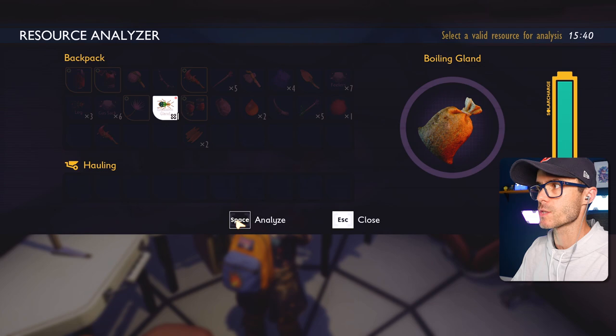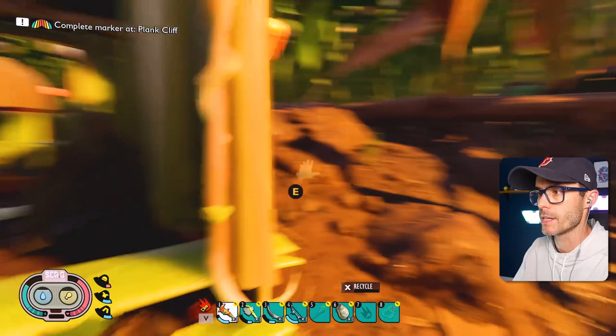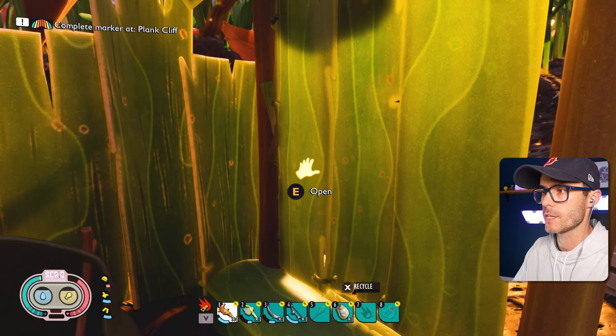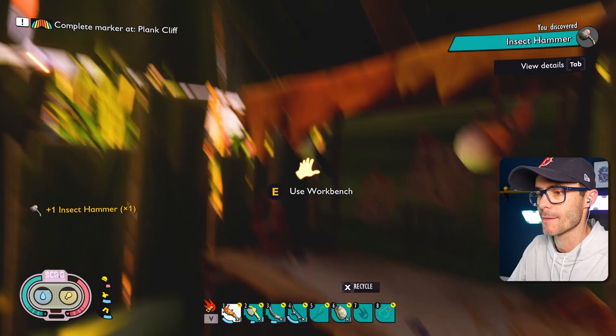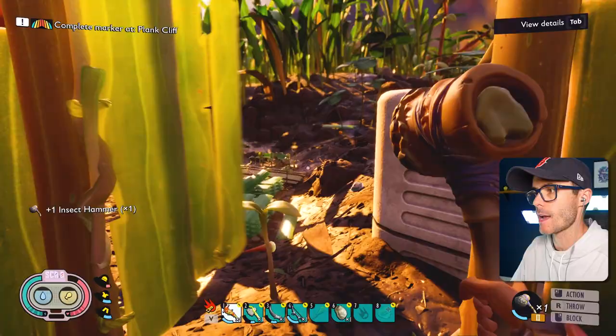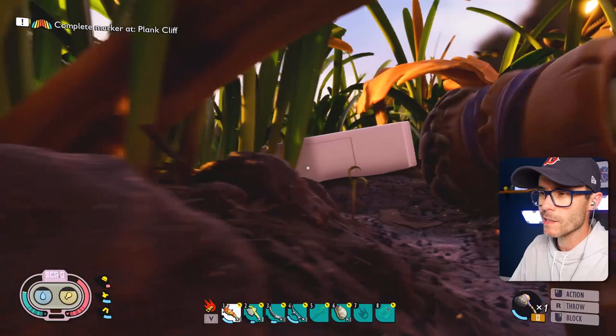I can finally analyze one of these boiling glands. What does that make? Bombardier head mount. I really hope I can craft one of these insect clubs now. Is my door knocked off again? Oh, it's just closed. Insect hammer — yes! Crafting that thing, man. I'm so happy. Finally. Equip the insect hammer — yes! That's good. Now we can smash things with ease. We can also harvest some of this mint stuff.